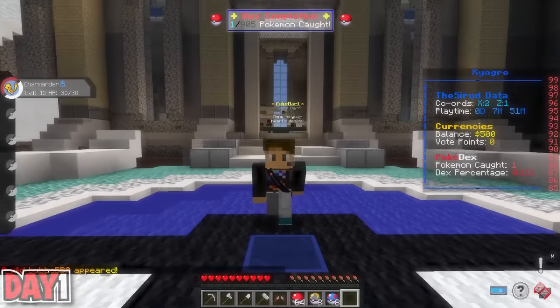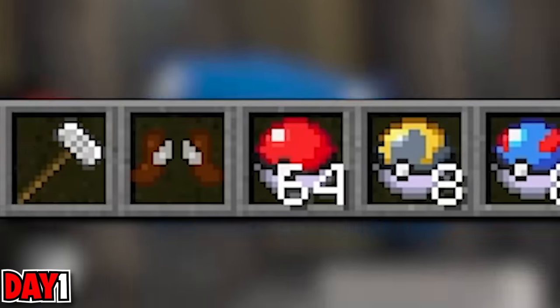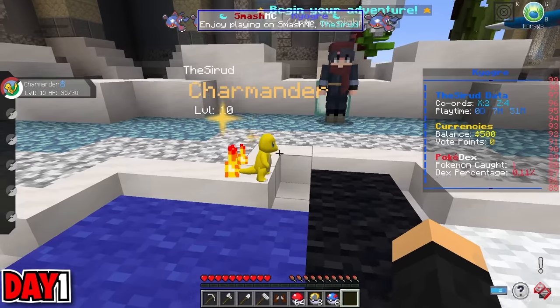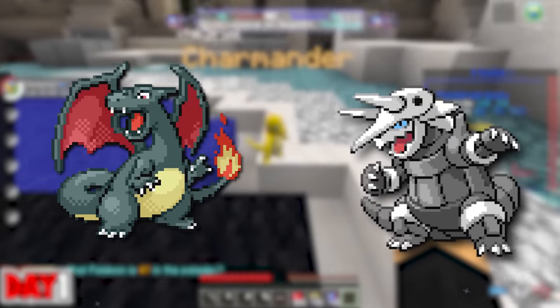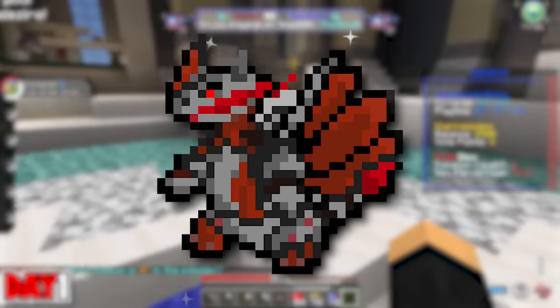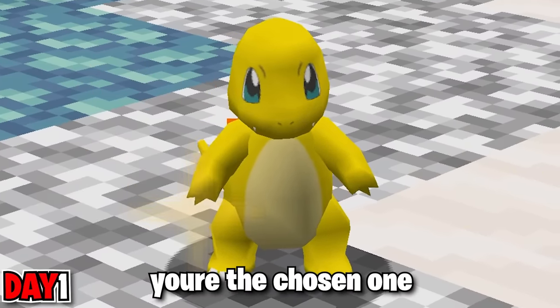On day one, I started off with nothing but a shiny Charmander and some Pokeballs. This shiny Charmander was actually very important, because if I could get a shiny Aggron, then I could fuse these two Pokemon together to get a shiny Agrizard. Charmander, you're the chosen one.